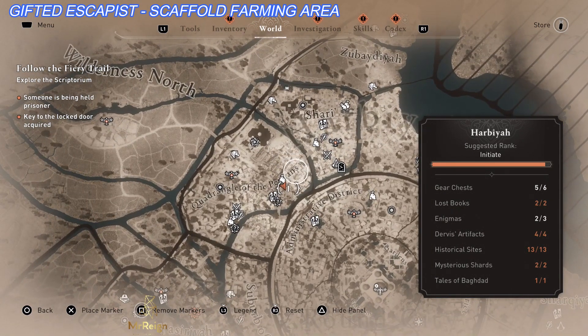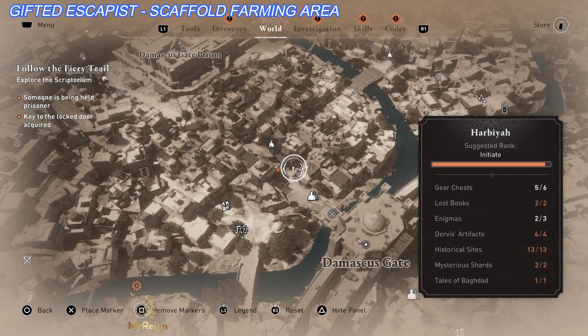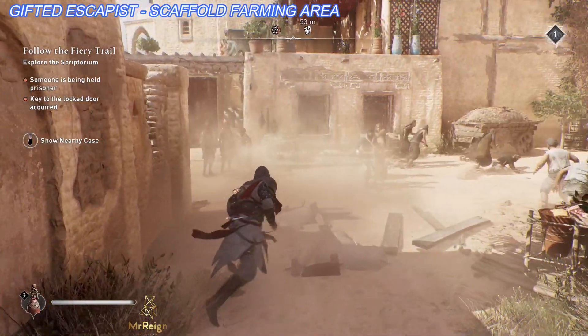Hi guys, John here. This is going to be a quick video showing you how to farm some scaffolding for the Gifted Escapist trophy and/or achievement. Put your marker down over there, because every time you pull the scaffold you can fast travel and the scaffold will respawn.